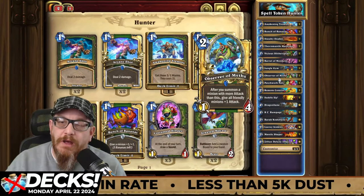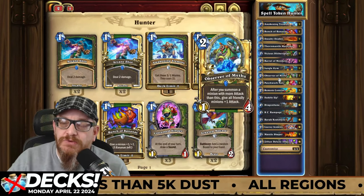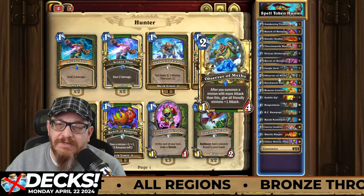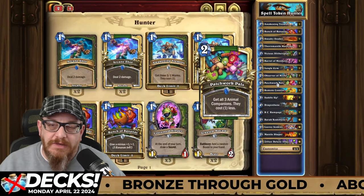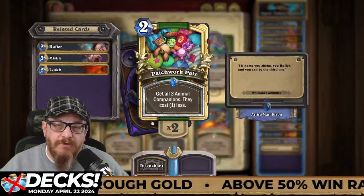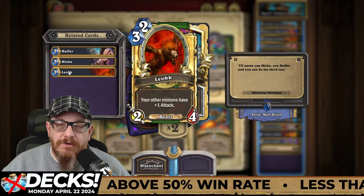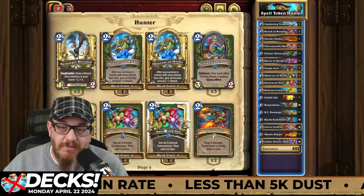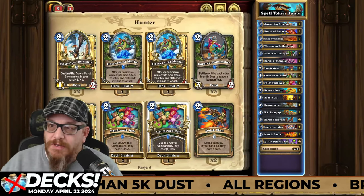Observer of Myths — after you summon a minion with more attack, you have multiple opportunities in there. Use this when you're going to throw something out, but make sure you're summoning that minion that has more attack. Patchwork Pals is a great card — two mana, get all three Animal Companions and they cost one less. It's got Huffer with charge, Misha with taunt, and Leokk whose other minions have plus one attack. For only two mana you get all of those cards — it's pretty good, and they cost one less.